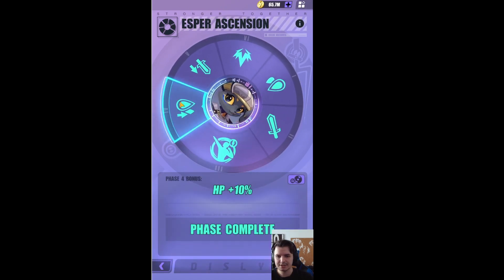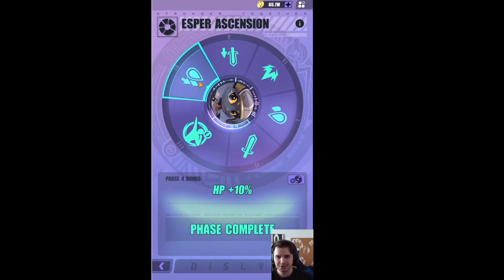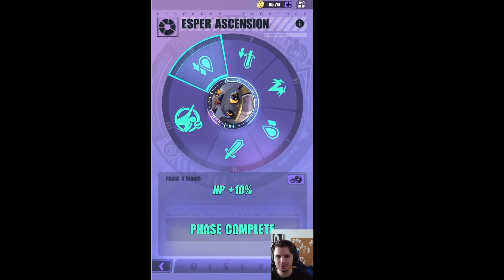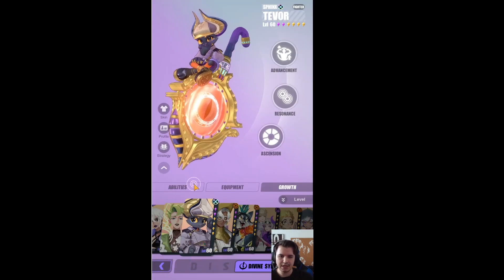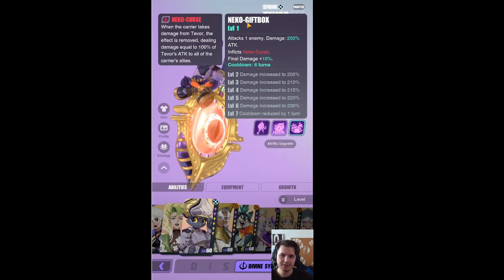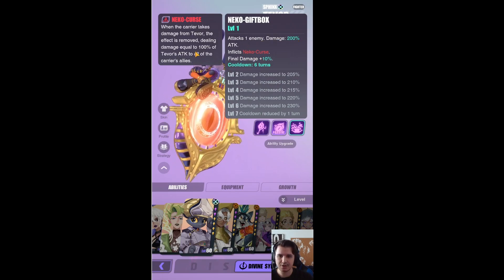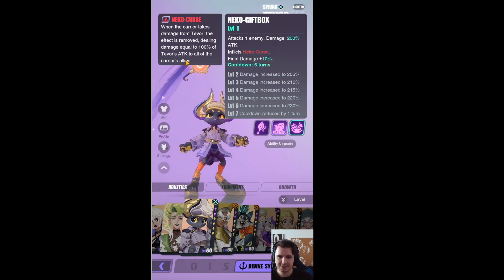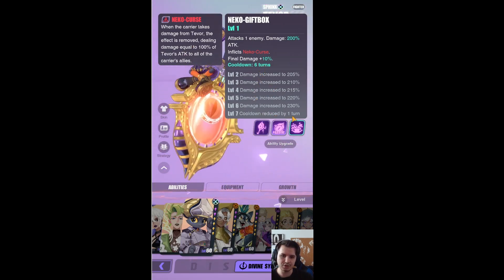His ascension stats are HP percentage, attack, and crit damage. I feel like they should change the HP percentage to crit rate or speed, because the HP doesn't do much for him. His third skill, the Necro Gift Box, attacks one enemy — 200% damage, inflicts Necro Curse, final damage up plus 10%. It has a six-turn cooldown, damage increases, and a cooldown reduction when you max skill him.